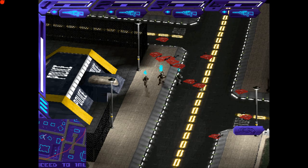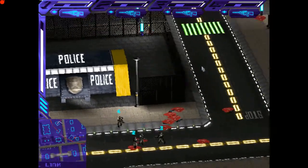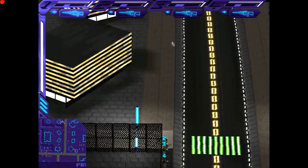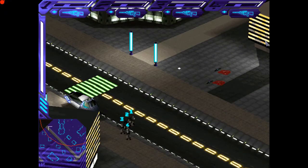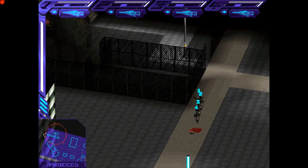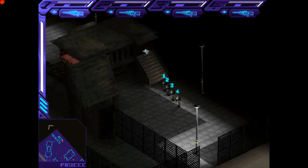We can now get the launcher, which we'll research next mission — launchers for everybody. When you're fighting the zealots with the launchers, fire and move, don't stop, keep running. You need to recharge your weapon on the fly or they will hurt you. Once you've done that, it's mission complete.